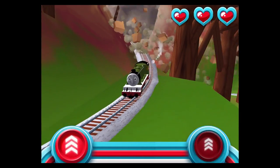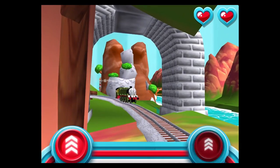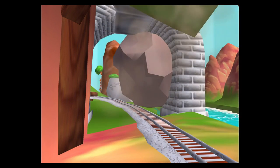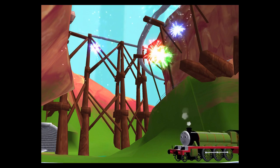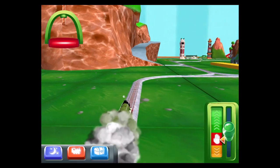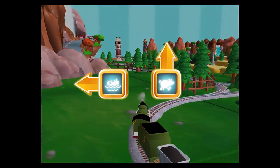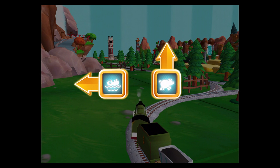Bust my buffers! Your engine had such a good time. Where should we go next? Left leads to Waterslide Mountain. Forward leads to the Pig Farm.